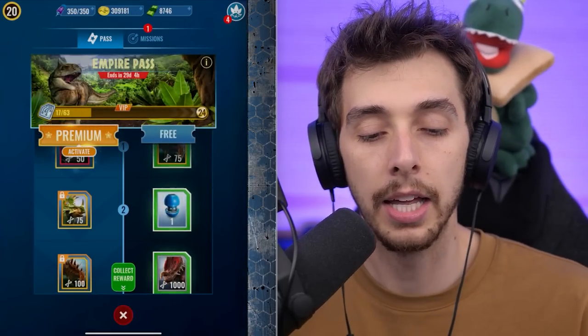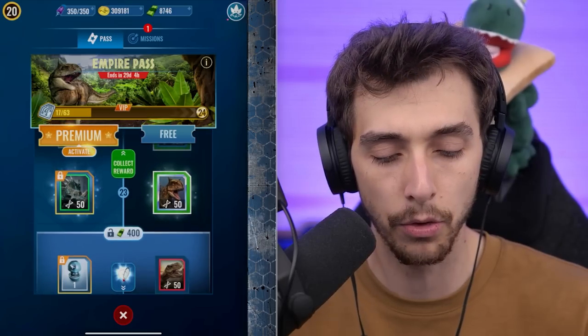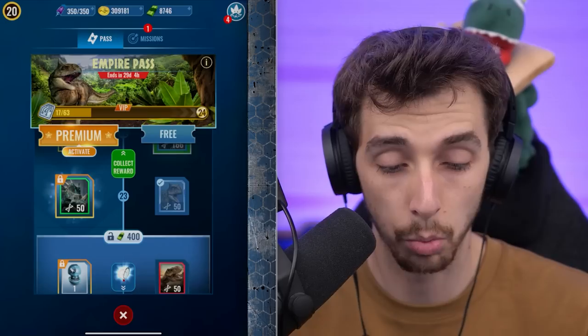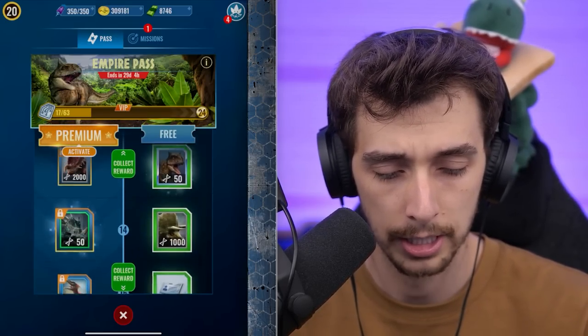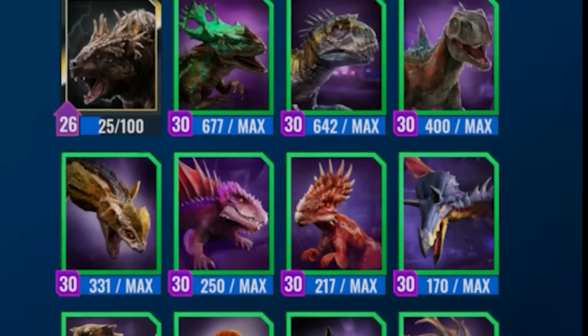We are here in the Empire Pass, all the way to level 23. I don't know if we can unlock it — there it is. Toro, an Omega dinosaur. It's a wild card, which is very interesting to know. We have Toro unlocked right now, so let's go for it! Does it just look like a regular Carnotaurus? It looks like a regular Carnotaurus — all the way down to the markings.